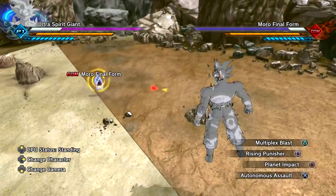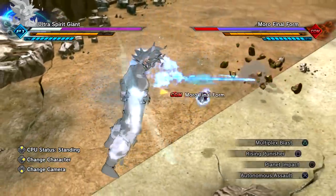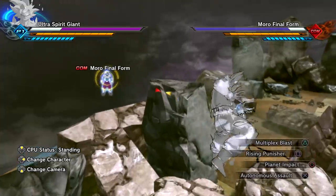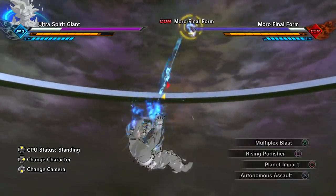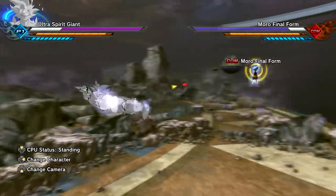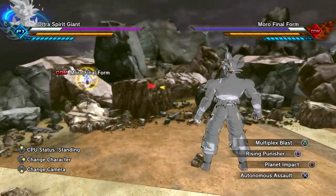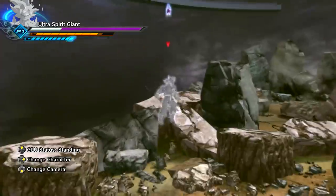Multiplex Blast — I believe this has two inputs to it, you can shoot out two blasts. We missed the second one. I can't hit him with the second blast no matter the angle — from the bottom, the top, diagonal, we just can't hit him. The size is kind of throwing it off a little bit, but it's all good. This skill attack isn't even supposed to be for Spirit Form Goku — I just included it because the attack is new. Planet Impact — wait, we need a better view, let's unlock over here.